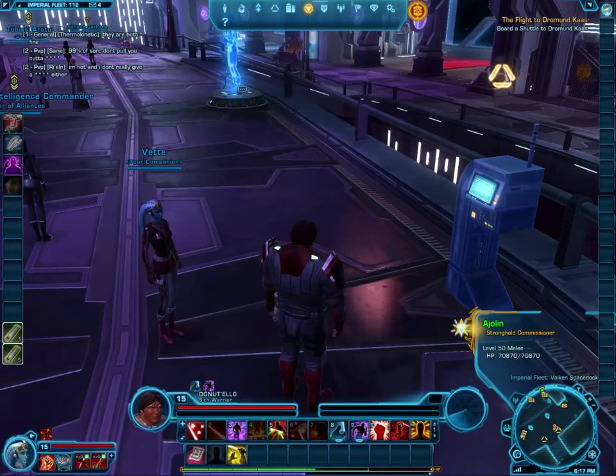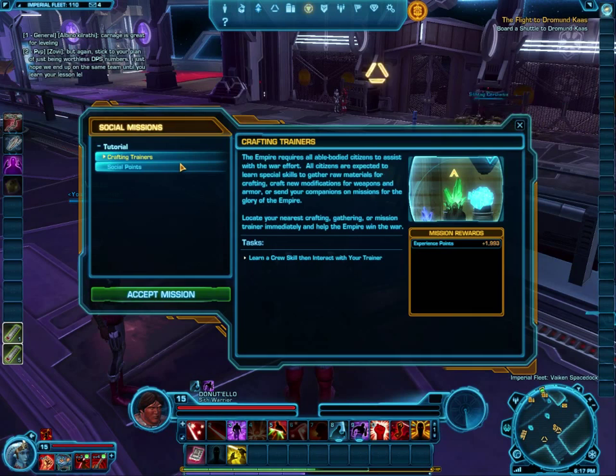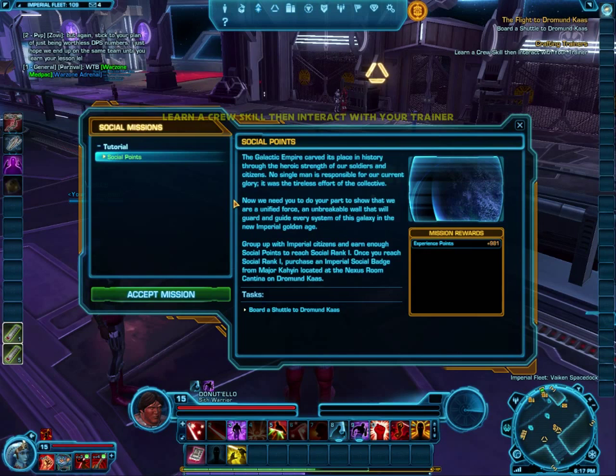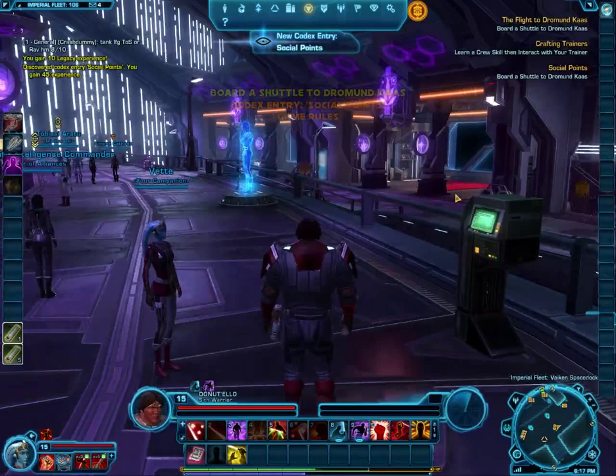This might be one I forgot to tell you about. Next to the stronghold mission fellow there's a social missions area, and that's actually pretty important. Right-click on that and it brings up a couple of missions. One is the crafting trainer mission, and the other is social points — if you join a group and complete some missions you'll get social points, then buy a token, and use that token to get some experience as well.